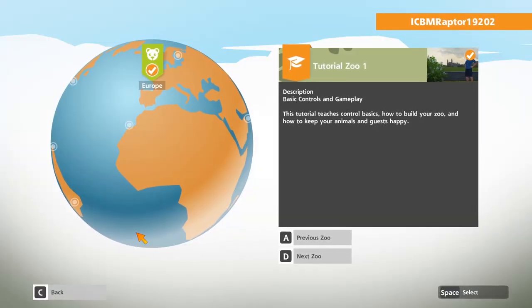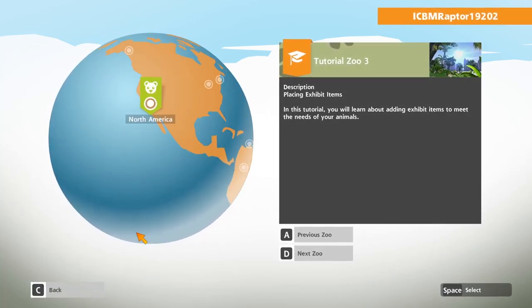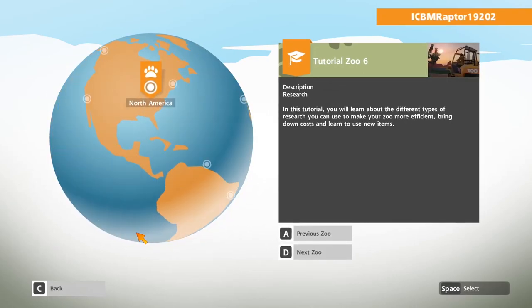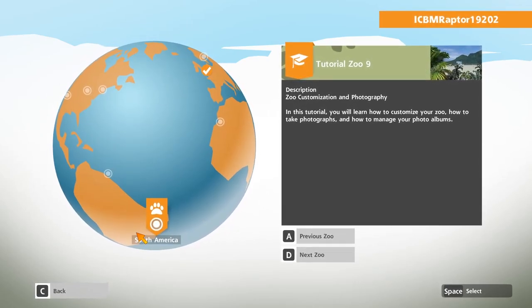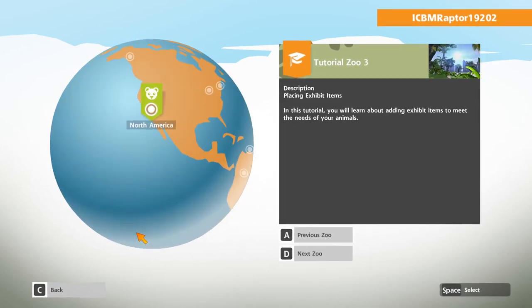There's quite a bit to learn in this game — there are actually 10 tutorials in total, covering everything from how to feed your animals, interact with things in the zoo, place exhibits, construct a bigger zoo, do maintenance, research, make money, animal care, customization options, and training and hiring staff. Interesting. Tutorial 2 will teach us how to interact with the zoo — there's a lot to do even before you get started.